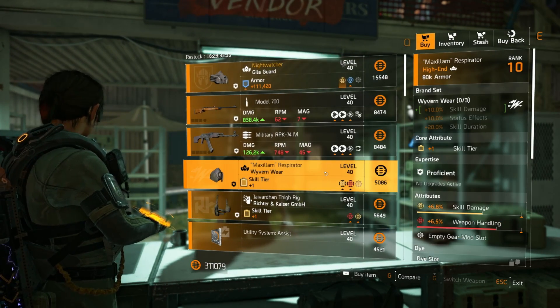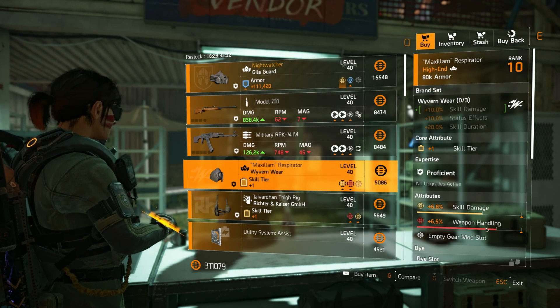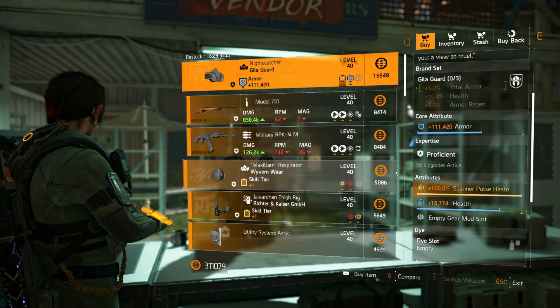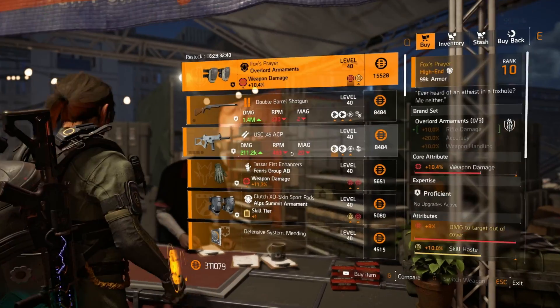Checking out the Campus — you're going to be good if you want to do a skill build this week. We've got a Wyvern mask with skill damage already on, just get rid of the weapon handling for skill haste. There's a Nightwatcher again — these pop up a lot but it's got health. Everything else is trash.